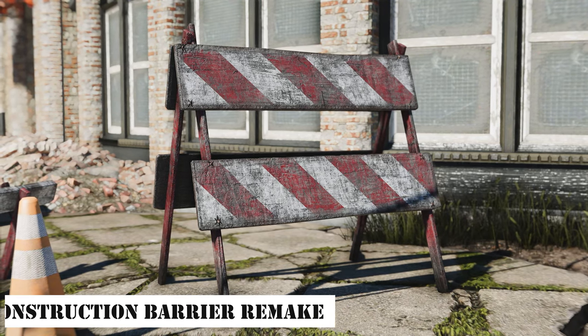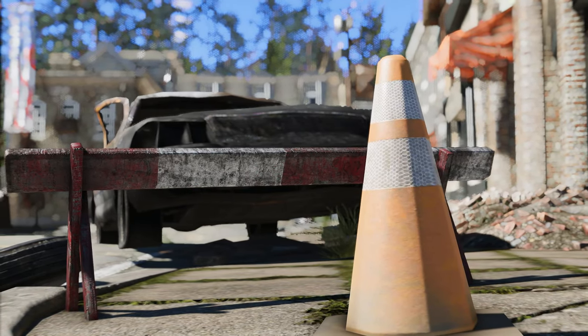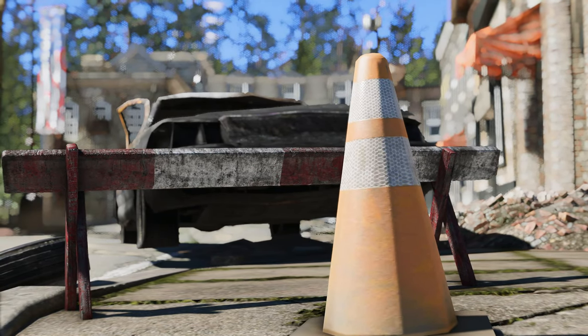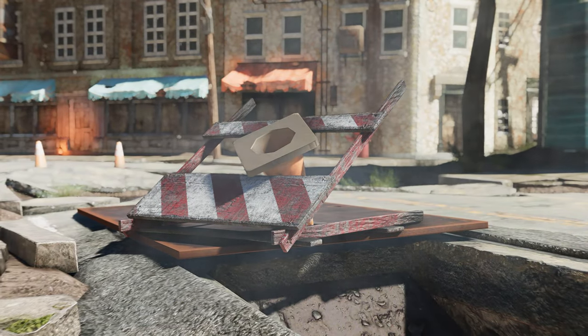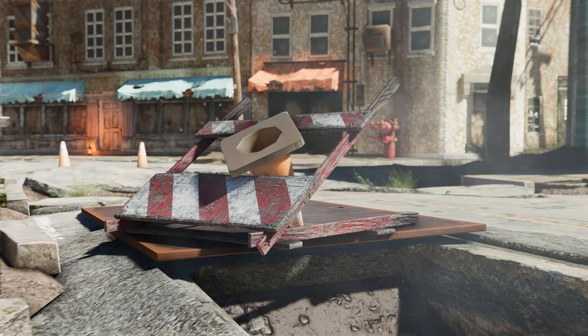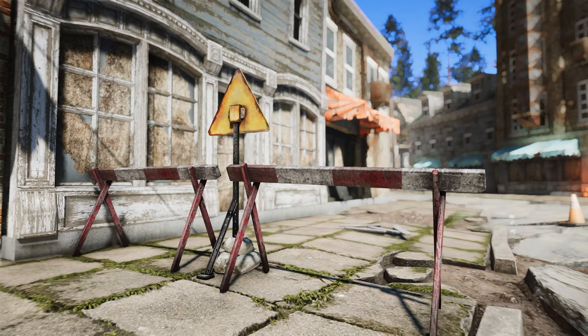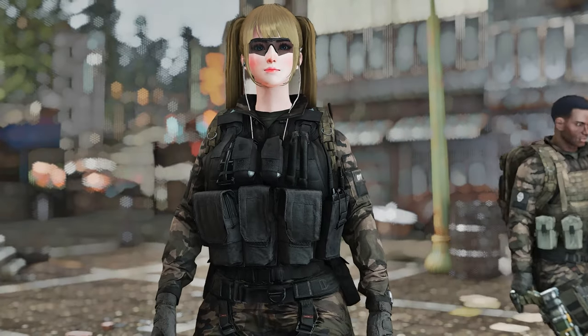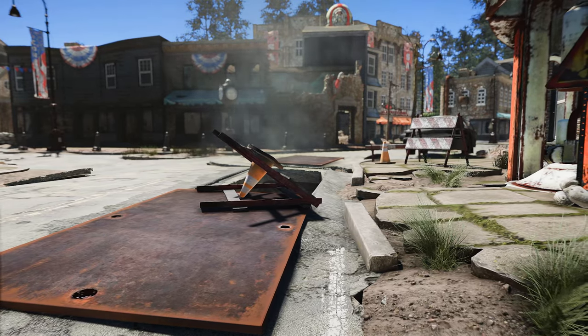Lastly, let me introduce you to the Construction Barrier Remake mod. This mod essentially replaces the default construction barriers and sawhorses with new models and textures. It creates barriers and sawhorses with a vintage style, which pairs well with the vintage Traffic Cone mod. The mod offers texture options in both 1K and 4K, as well as color choices in red and orange. Enhance the textures of the Commonwealth with this beautiful addition.